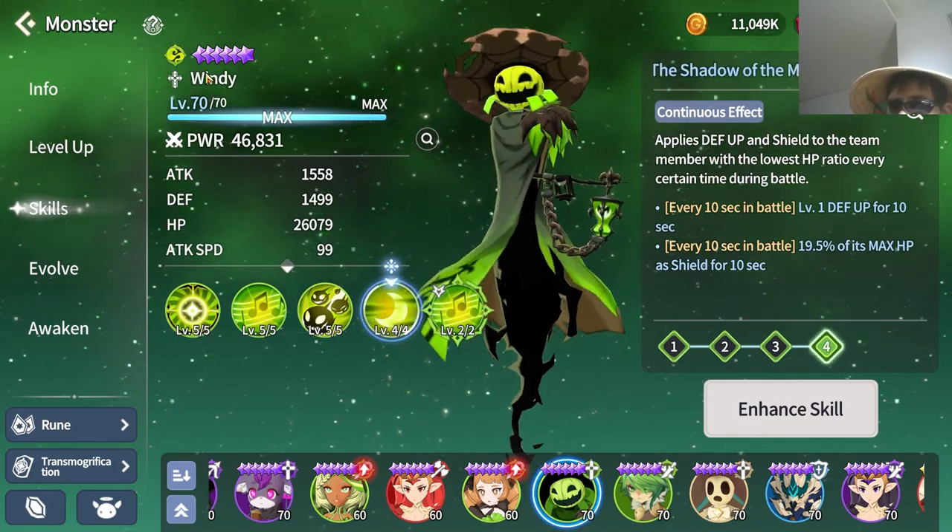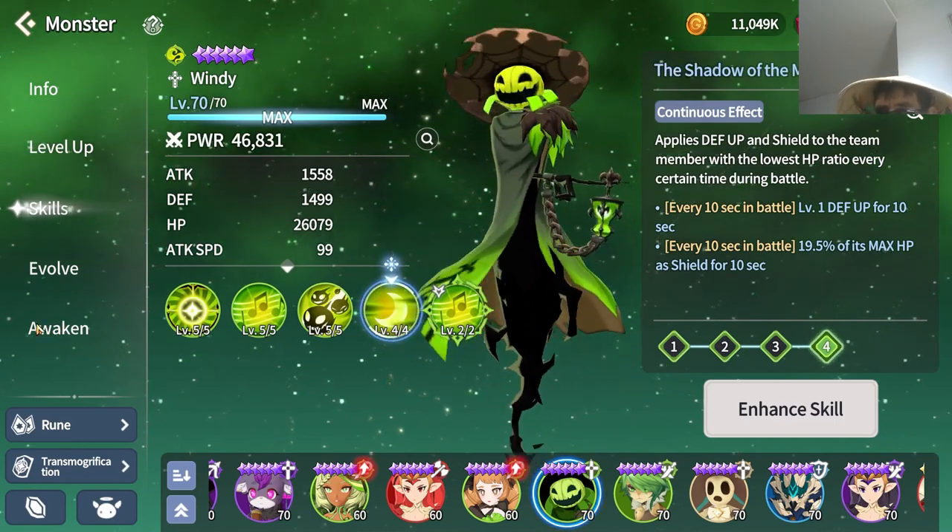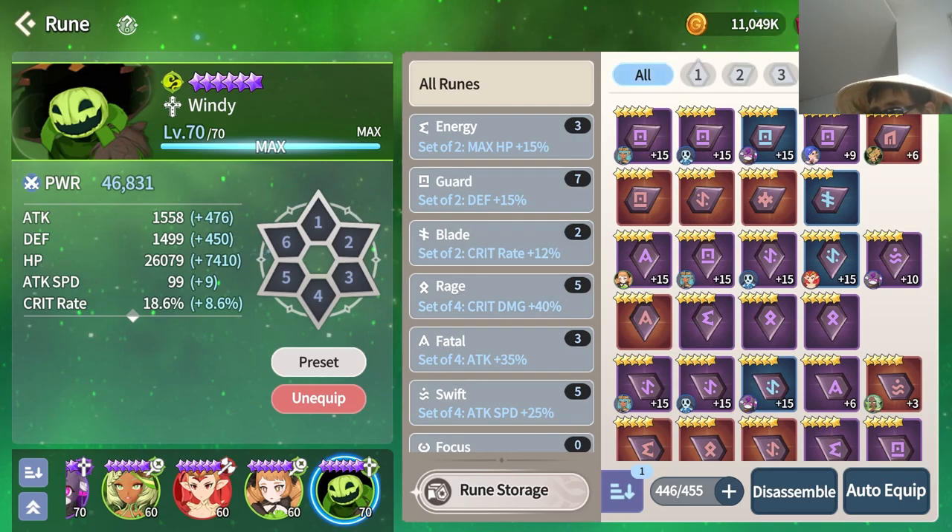For rune sets, the best set by far on him is Energy. For damage, if you're going more for a raid build and not using him much in PvP, you can also go Blade or Rage, since his skills do some damage. I prefer mine to have tanky stats to maximize the damage on his third skill and make use of his sustain passive. Other decent choices are Guard, Fatal, Swift, Endure, and Foresight — not as good as Energy, Blade, and Rage, but they do have their uses.